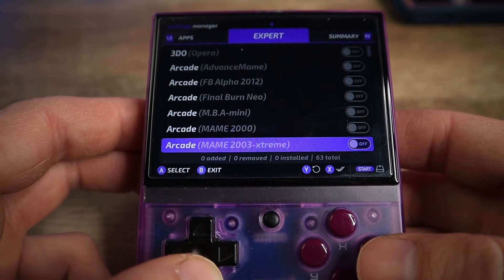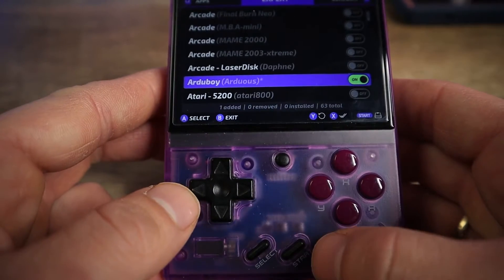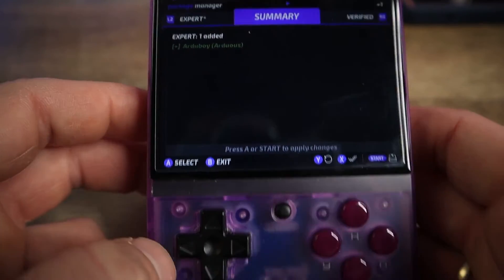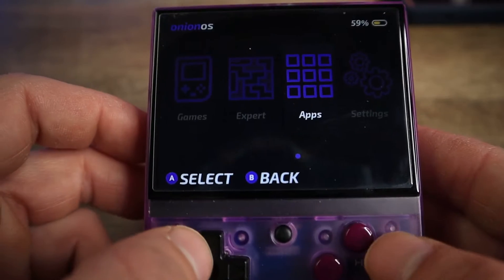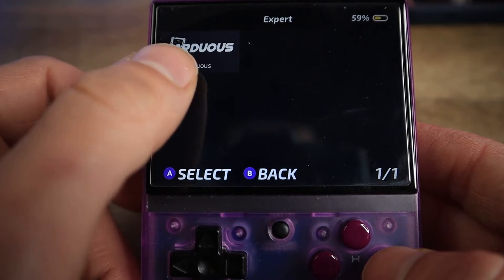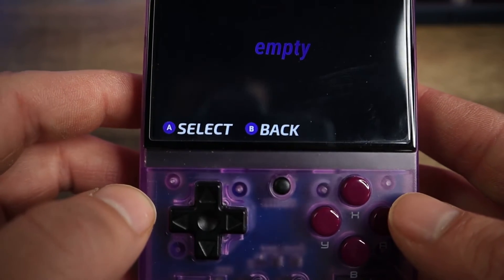Once you get to the Expert option in the menu, scroll down to see R2 Boy, click on it, hit Start twice, and this should put R2 Boy on the Myo Mini Plus. When you get back into the menu, hit B to go back to the top menu and you will see an option for Expert. If you click on Expert, you will see the R2 Boy emulator is now in that selection. If you're an over-anxious gamer who doesn't have patience, you probably clicked on the R2 Boy icon and realized there are no games in there — that's to be expected.